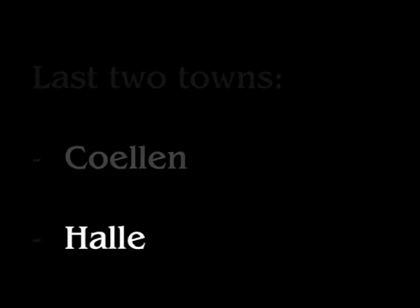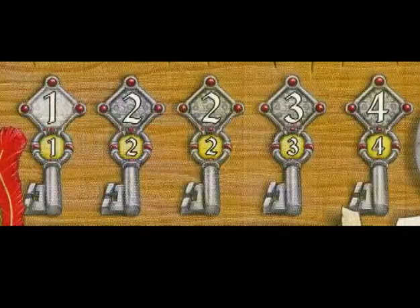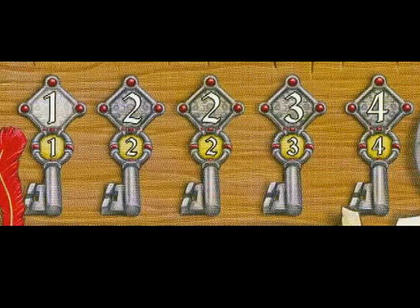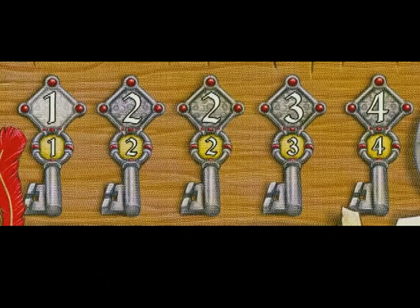Lastly, we have Hala. This city gives you town keys. One of your goals is to set up as many adjacent offices as you can, because at the end of the game you get a point for every adjacent office linked by roads. What town keys do is multiply this bonus. The town key track goes one, two, two, three, four. It's always good to get that first one because it doubles your bonus. If you plan on playing a lot of offices — say seven adjacent to each other — and you reach the town key that says three, you get seven times three, which is 21 points.